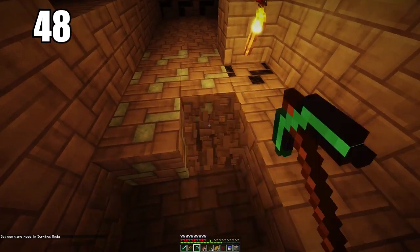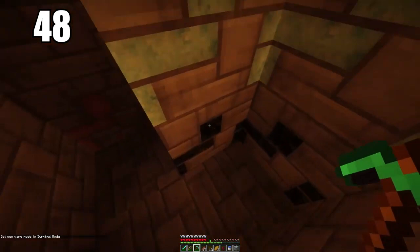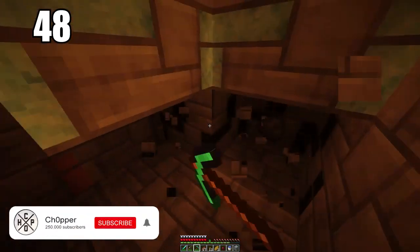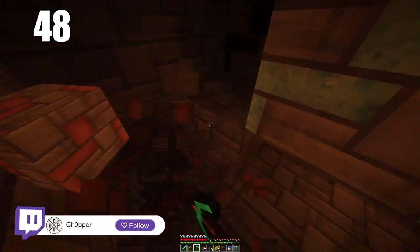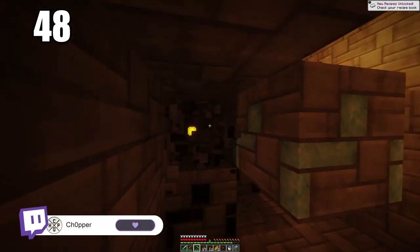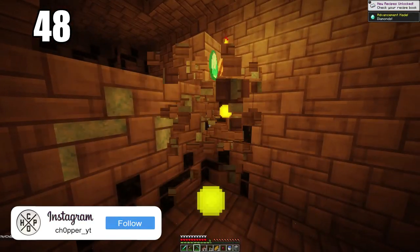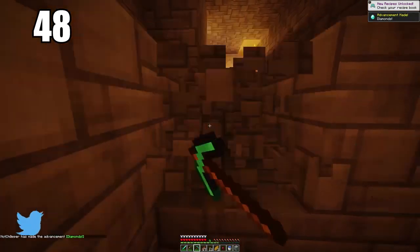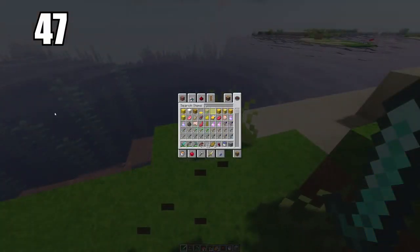Number 48 is to isolate your ores when mining. For example, if you stumble across some diamonds in a rough spot that could be dangerous, the best way to handle it is to cut out everything around the ore so the block is just hovering. Then when you know it's safe, go ahead and pick up that very valuable ore. The last thing you'd want is to mine that ore and have it fall into a lava pit or somewhere you can't reach it.